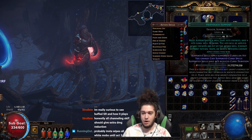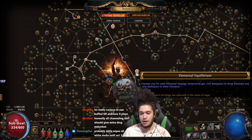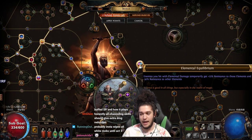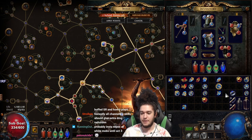Currently I'm running Orb of Storms, Flammability, and Hextouch. You get Orb of Storms in Act 1. Orb of Storms is used to trigger your Elemental Equilibrium and your Elemental Overload. Remember, this is a massive damage increase — this is a massive damage increase. Then on top of that, you've got your Righteous Fire.